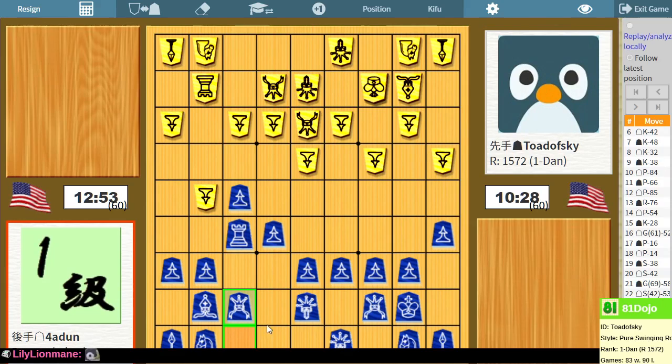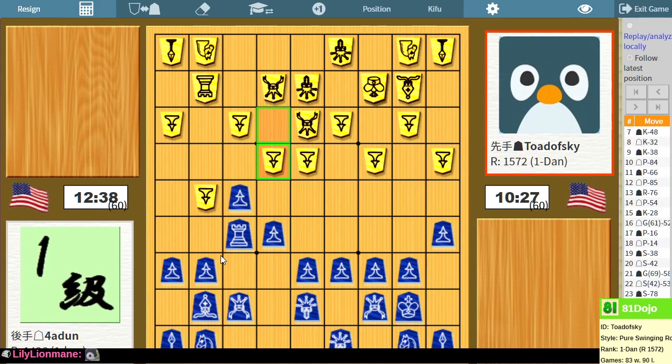All right, this is adventurous. So I've undefended my bishop. The idea is I want to bring my silver toward the center, but I'm not committing to that — my silver could also be used to protect against an eighth file attack. All right, so now they're trying to stop me from breaking on file seven. So this is the exact timing for me to do the break, because they're trying to stop me. I don't want to be stopped.